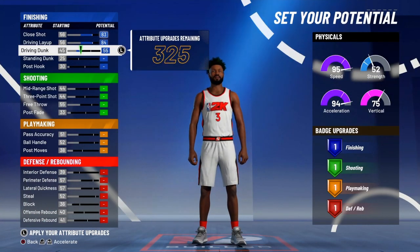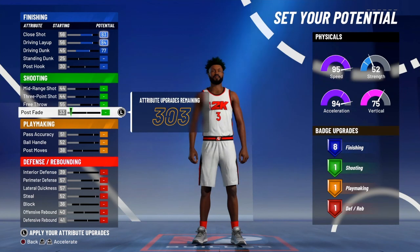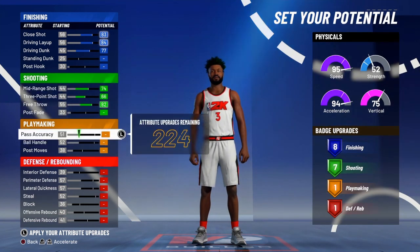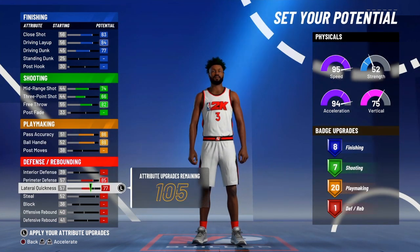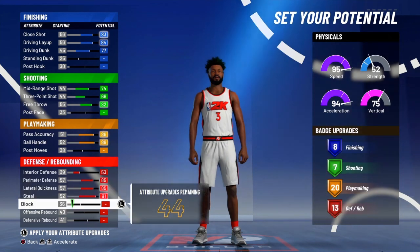So what I did, I maxed out the close shot, drop step late. I maxed out the first three on slashing. And then I went down to shooting and I touched everything besides post fade, just for now. And then you max out pass accuracy and ball handling. You can touch more if you want, but you gotta save some for your defense.